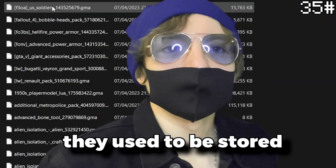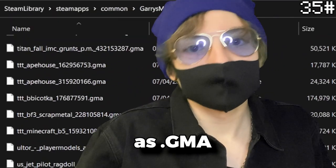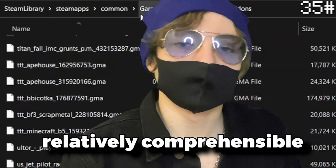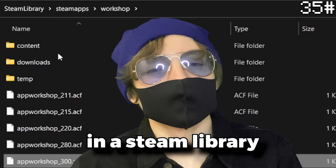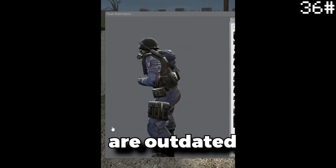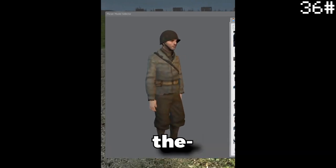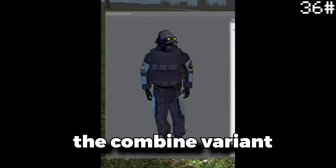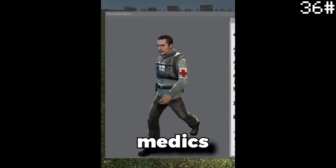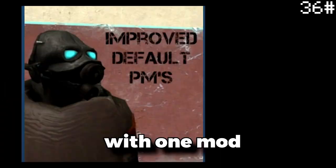The pill pack — the mods are stored in a different place now. They used to be stored in the garrysmod folder as GMA files with relatively comprehensible names, but now they're stored in the Steam Library workshop inside the game ID folder. Some of the vanilla player characters are outdated — like the CSS models, the Day of Defeat models, the Combine variant, the Prison Guard variant, Medics, Zombies — well, one of them at least. But all of these can be fixed with one mod.